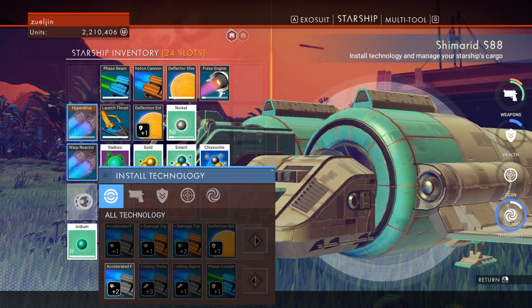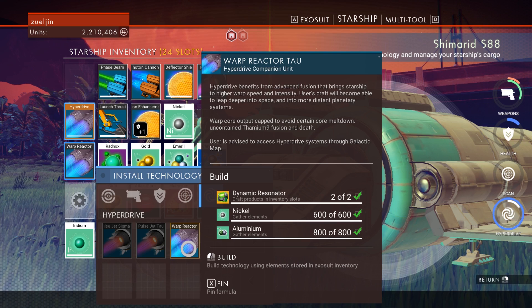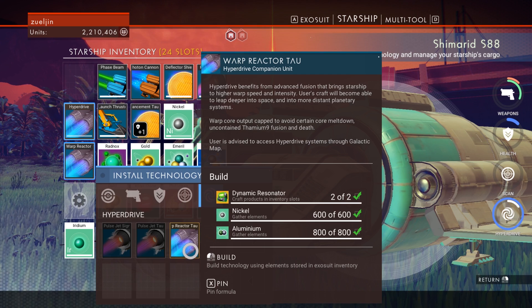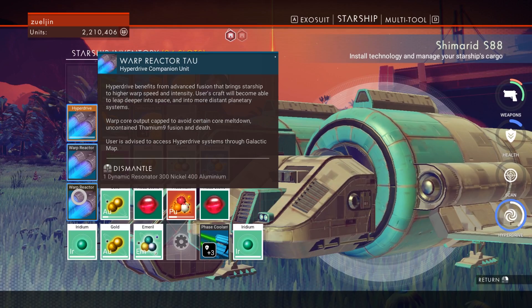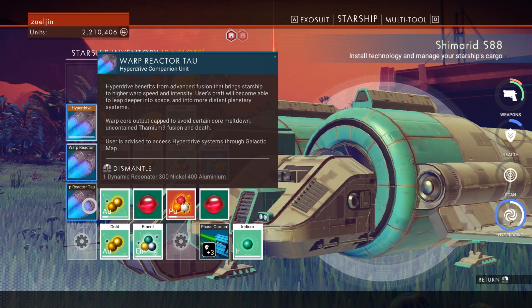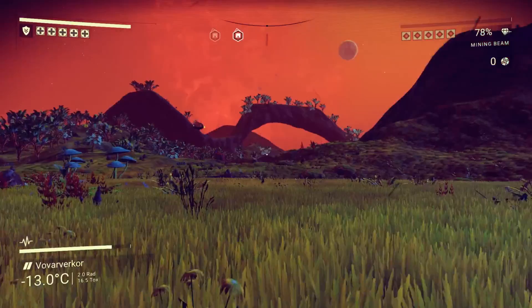Let's go ahead and install this. I was having a problem getting this reactor blueprint — I did grab it a couple of times, but it wasn't showing up in my list. I kept going to look for crashed spaceships and finally found a blueprint that actually stuck. I think I have the theta as well, but it doesn't show up, so I'll have to look for that too. I've been farming materials quite a while to get the nickel and aluminum I need. Now we have the warp reactor Tau installed. You need all of them installed to go to the fourth one, so I can't remove my Sigma just because I have the Tau. And it does not give me the ability to craft the theta — I'll have to find that blueprint again.